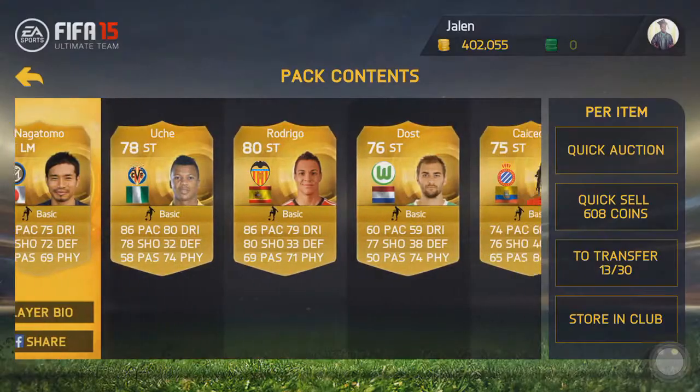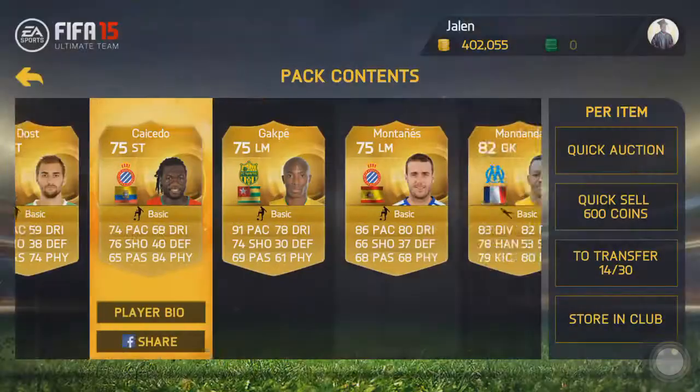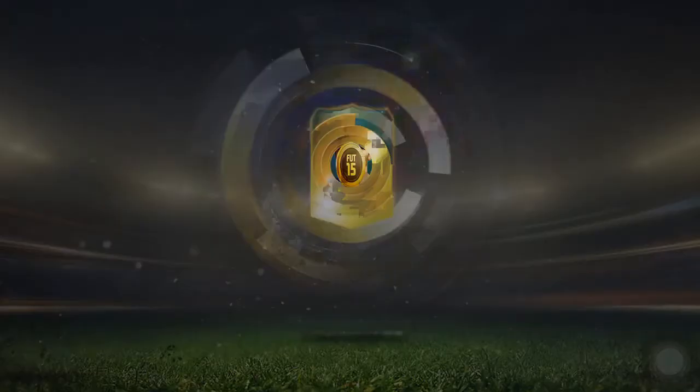I'm not actually doing this live — I am editing out the pack so you guys can just see who I get. We see Rodrigo there, and we see Thiago, which isn't too bad of a pickup, and then we get the Diego Costa and the Sam right winger.